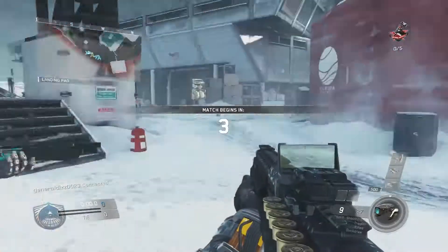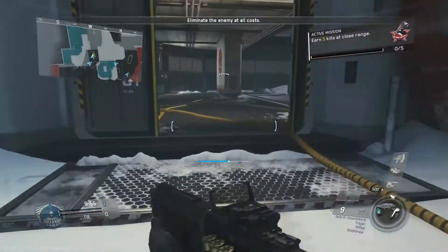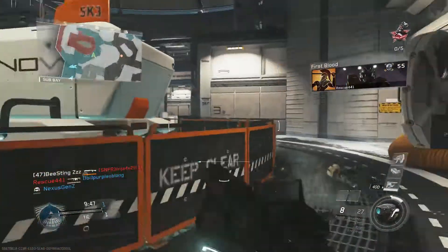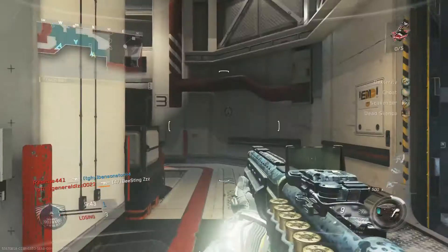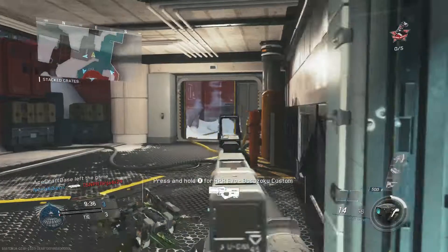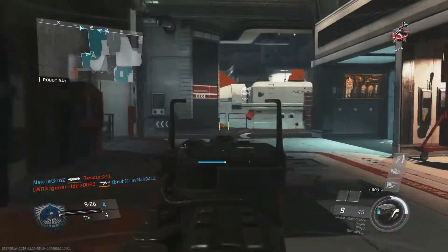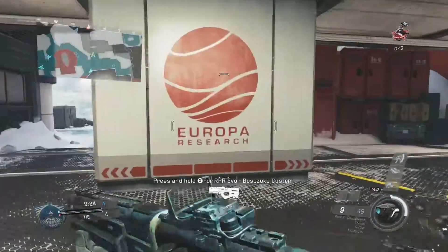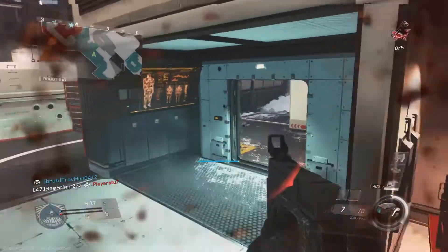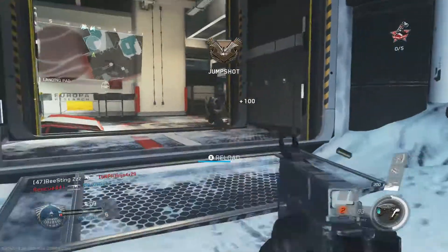How many of you have actually got this gun? Do you like it or not — let me know. So where should we go? Somewhere close range, right around this corner. First victim! Second victim. Another thing I like to do is pull up my secondary. If the first shot of the smooth boy gets a hit marker, then you can bust out your secondary weapon — your pistol.